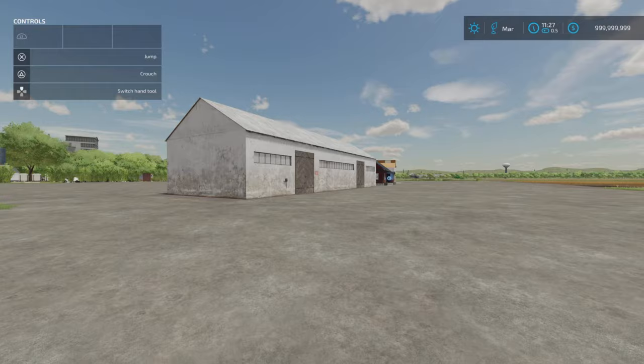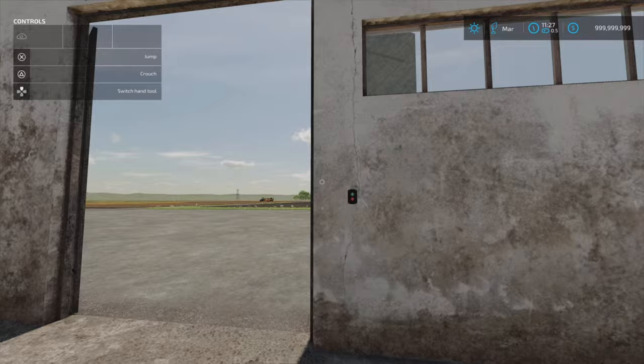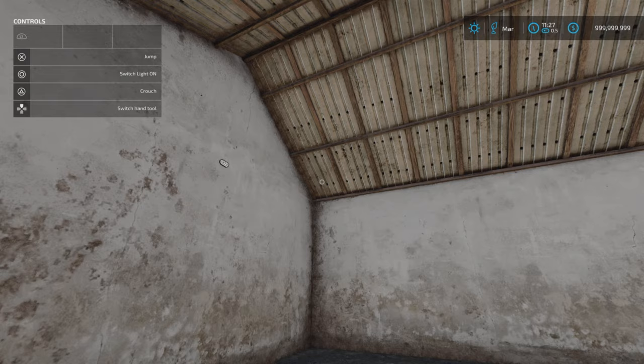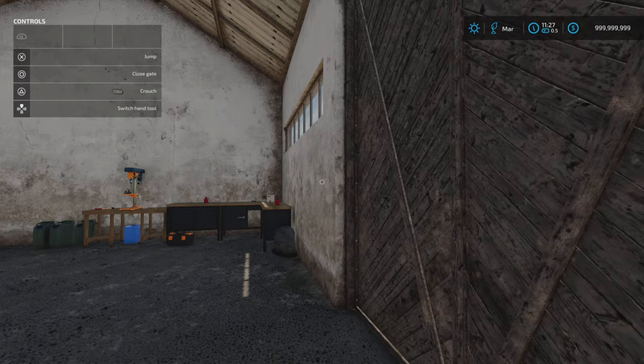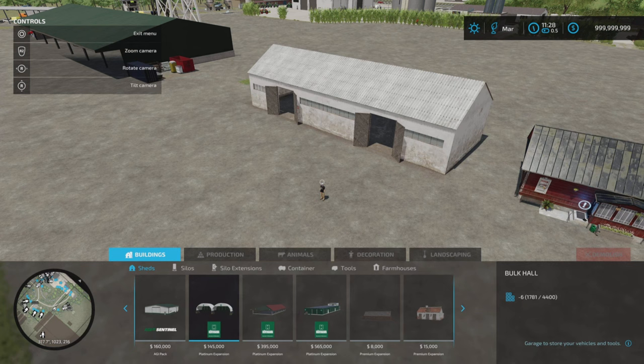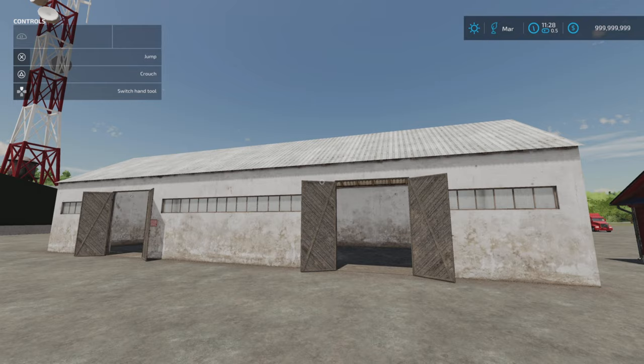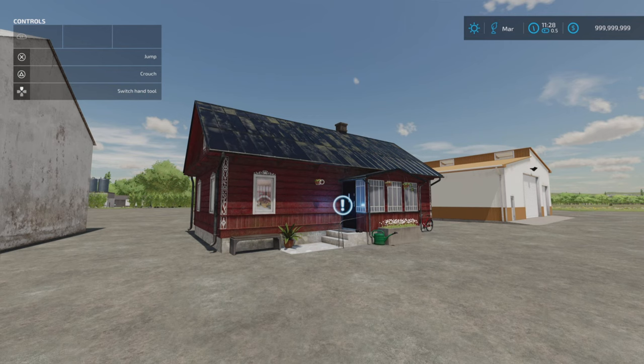Next, we've got the Old Polish Garage by Michu77. 18.27 megabytes download, 22 slots, 35,000 to buy. There's a light switch at each end of the building, nice detailing, nicely weathered, and it's double-doored. You'll find it in build mode under sheds, and the slot count comes down from 22 down to 1.